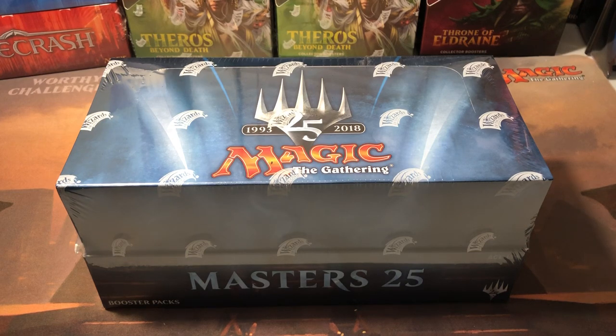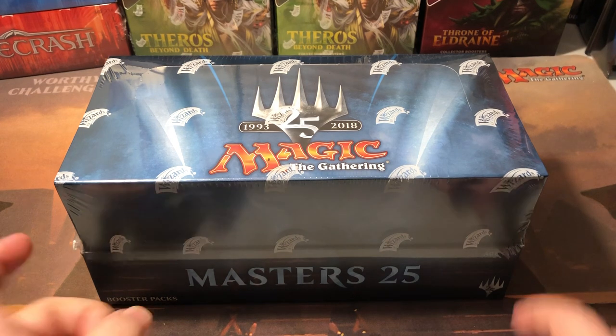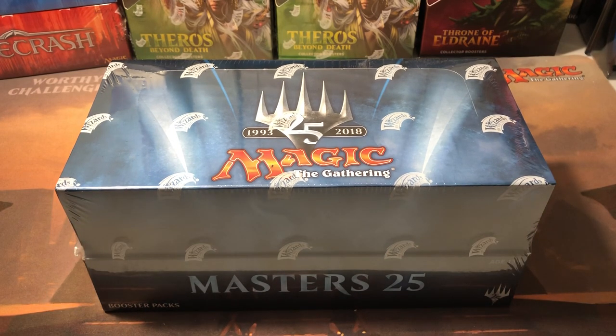Welcome back everybody. I'm feeling a little better so I'm gonna try and get through this box opening. It's a box of Masters 25. If you're not familiar with the set, there is a hundred dollar card in this set - Jace the Mind Sculptor. There's a fifty dollar card, the Chalice of the Void, and then several thirty dollar cards including Azusa Lost but Seeking at around thirty-five bucks for a rare. There's uncommons that are four bucks, commons worth a few bucks, and tokens that are three dollars, so there's some good value in this set.